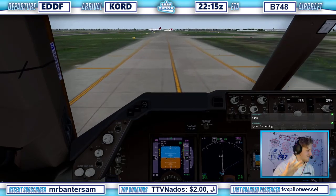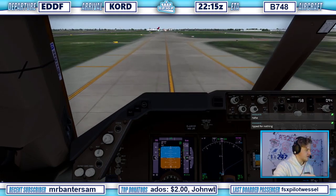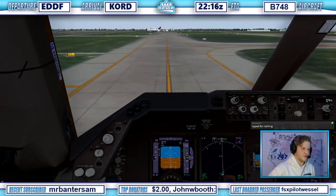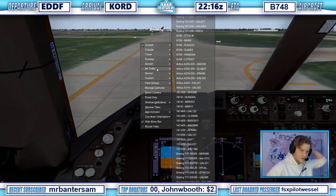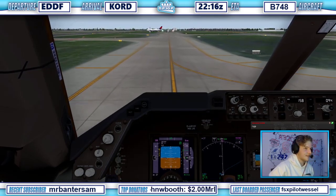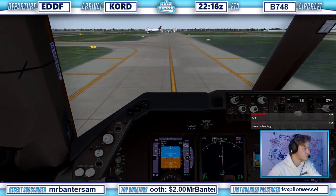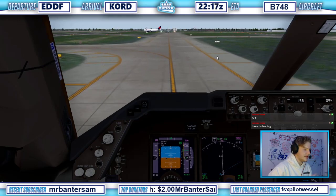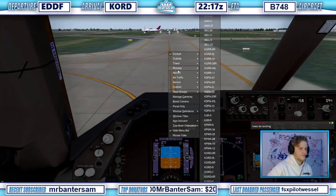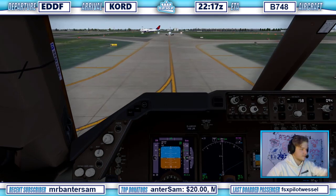Delta 627, give way to the Lufthansa — it's gonna be right in front of you. We'll give way to the Lufthansa, Delta 627. We're at Echo right now — where's he heading? Is he heading on Golf Golf? Yeah, Delta 627, just hold your position here for now, I'll tell you when you can go. Holding position, Delta 627.